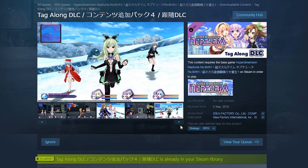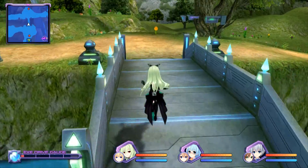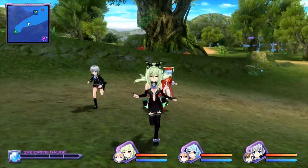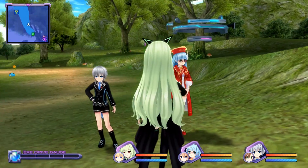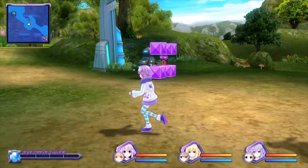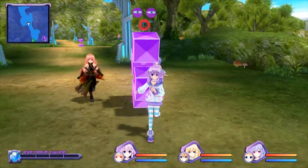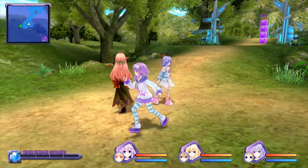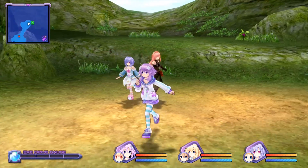The Tagalong DLC allows party members to follow the party leader around in the dungeon. Even though it technically adds nothing in terms of gameplay, it's something I really like — a bit like how you could have a Pokémon follow you in HeartGold and SoulSilver. I had to test whether a fight is initiated if one of the followers runs into an enemy, but that's not the case. The enemies even go through them — actually, all the characters can go through each other, which is very realistic. For some reason, all the characters are standing way too close to each other at the start of the dungeon, but it really doesn't matter.